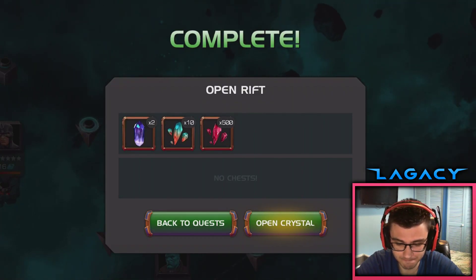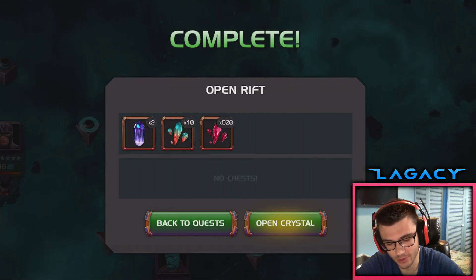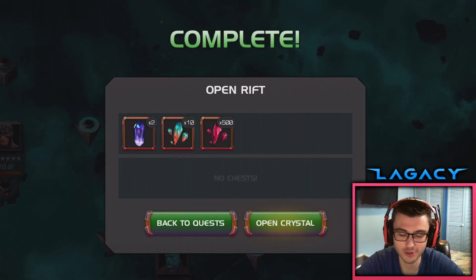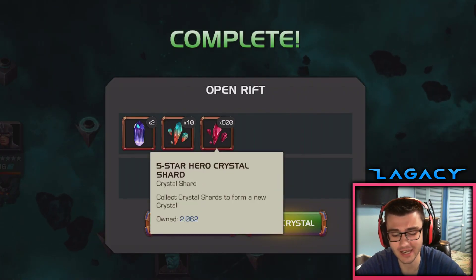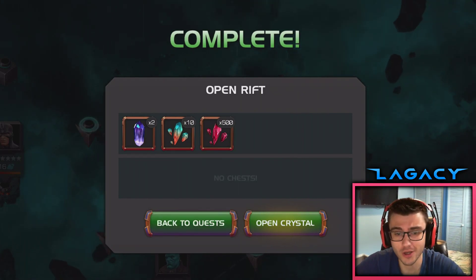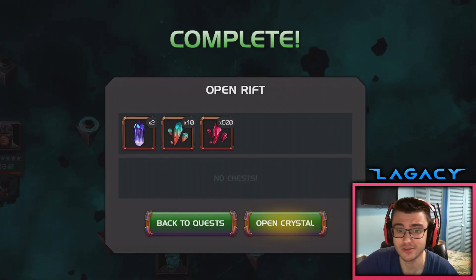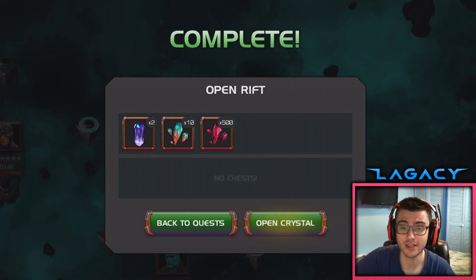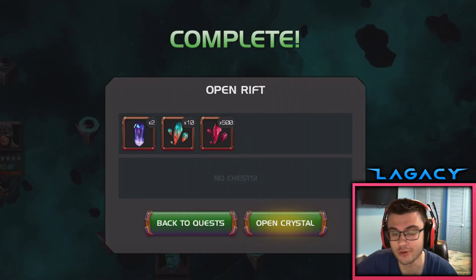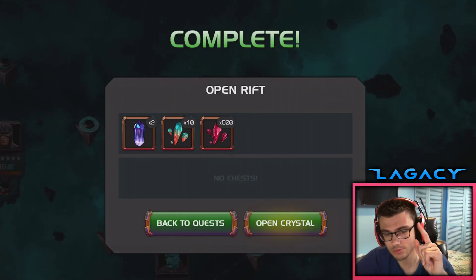Overall pretty bad rewards. The first two rifts were definitely much better — the awakening gem and the small amount of six-star shards. I prefer the 200 six-star shards over the 500 five-star shards any day of the week. But yeah guys, that's gonna do it for this video. Hope you enjoyed — these might be my last two rifts. Let me know in the comments how many you can get. Thanks for watching, hope you enjoyed, peace out — subscribe for more content.